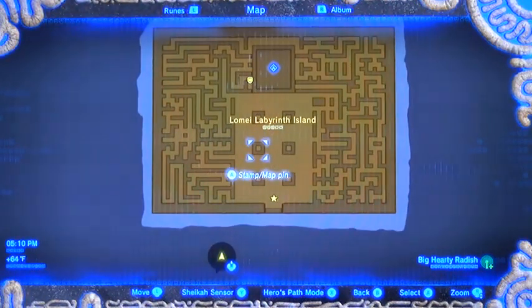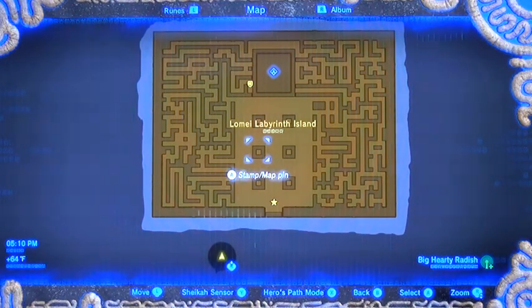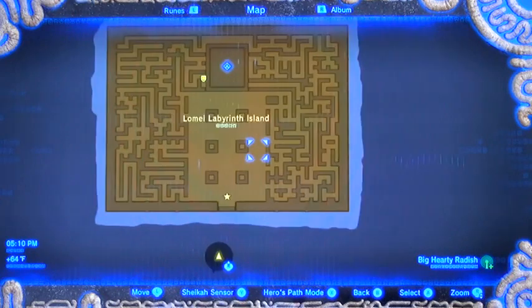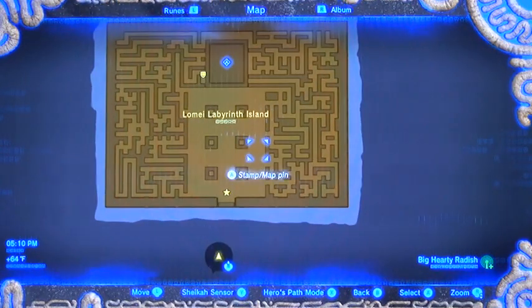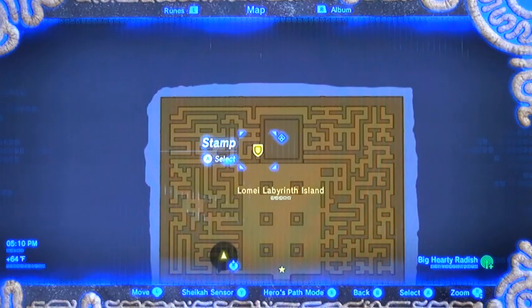Now there are two treasure chests that are relatively easy to get at the very two center pillars here on the outsides — on that side and that side you'll find ladders and some decent treasure chests in there. I think one's a silver rupee, can't remember the other, but either way if you want them, there they are.